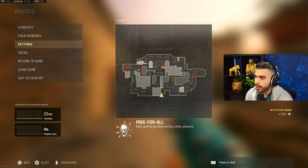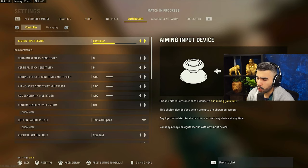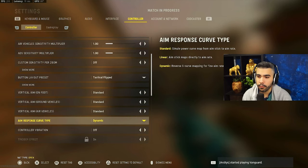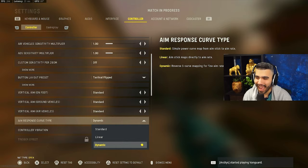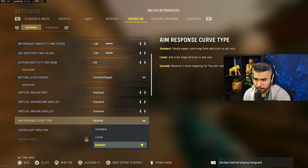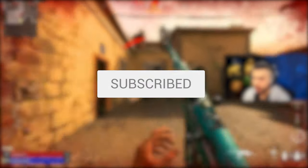To change the setting, go to Settings, then Controller, scroll all the way down, and you'll see 'Aim Response Curve Type.' You want to set this to Dynamic. The definition of dynamic is a reverse S-curve mapping for fine aim rate control.